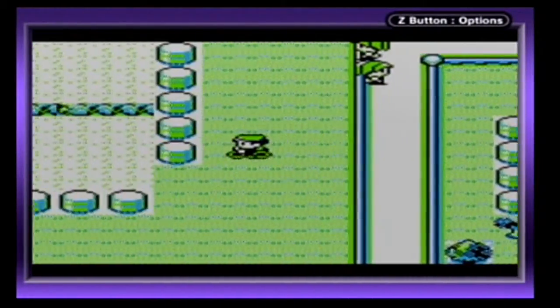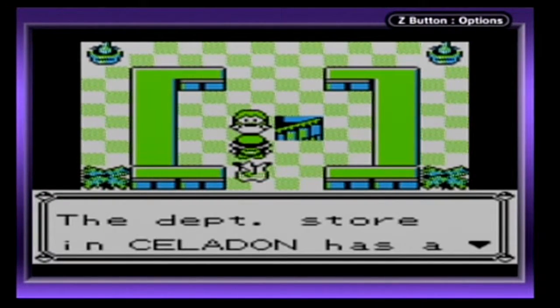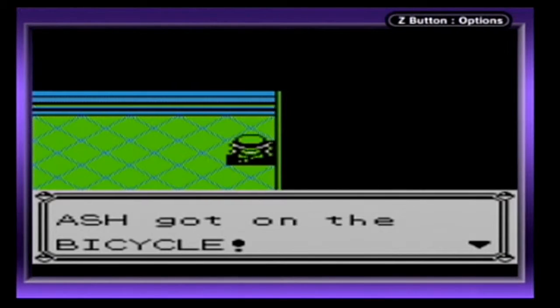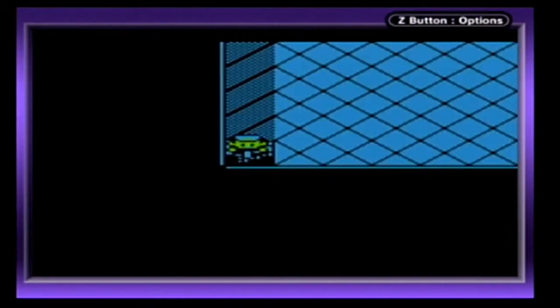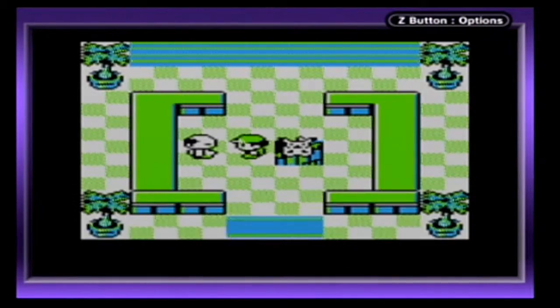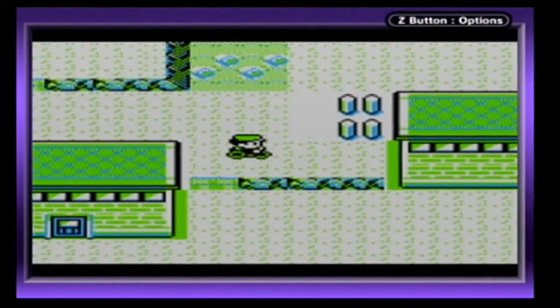We'll take the underground passage from this route, passing by the ugliest totem pole I've ever seen. I can't remember if the trade is in this underground passage or the one from Vermilion to Cerulean. A woman here mentions a sleeping Pokémon appearing near Celadon City. It's the underground passage next to Vermilion and Cerulean, but at least we can cross through by going across Saffron City.